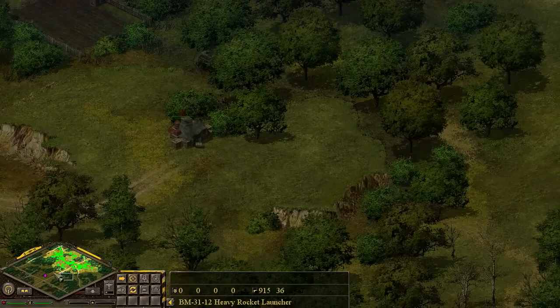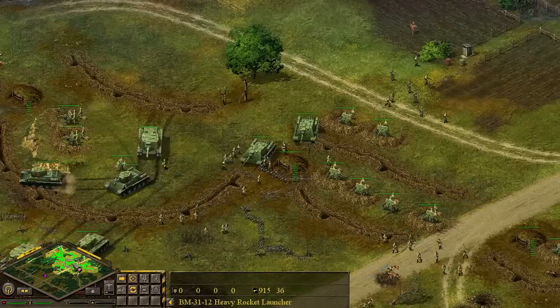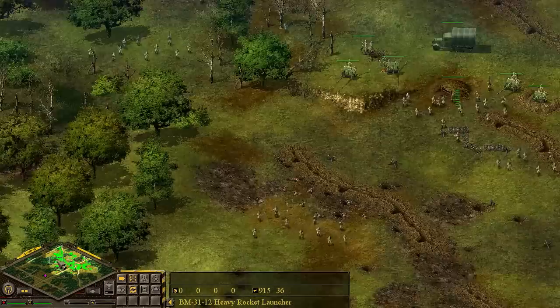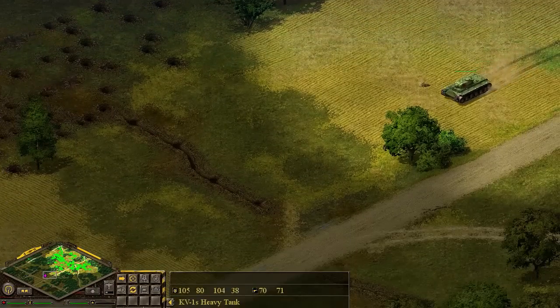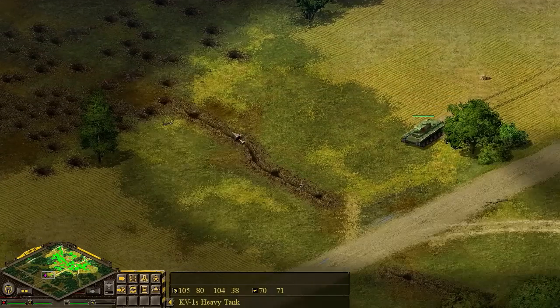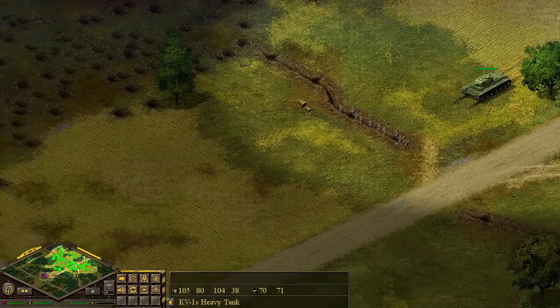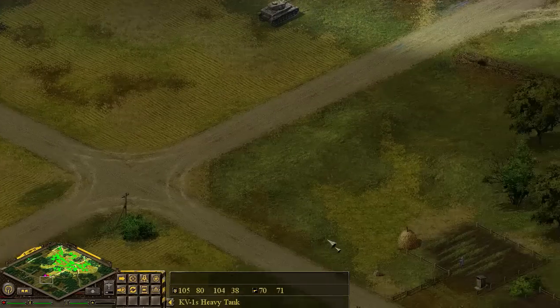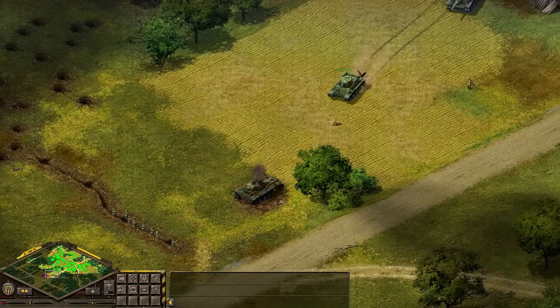We also have some Katyusha rocket launchers here - some BM-31s. We're going to drive ahead and just let all of our forces go into battle so you can kind of see how it works. Though we're going to take a lot of losses, I just want to show off the bloodshed of exactly how to attack and how not to attack. Obviously the best thing to do would be to avoid this defensive line at all costs and just go around and come up from behind them, but we're gonna hit them hard with numbers.